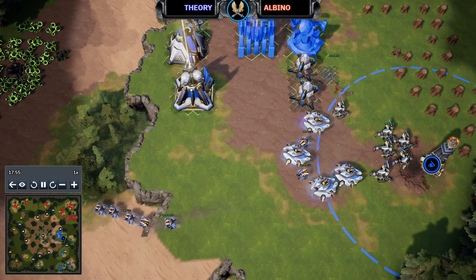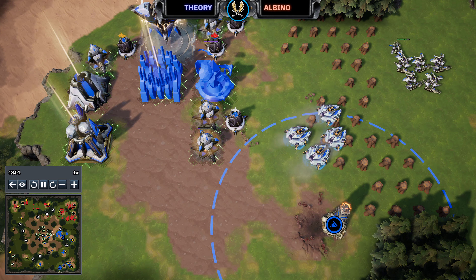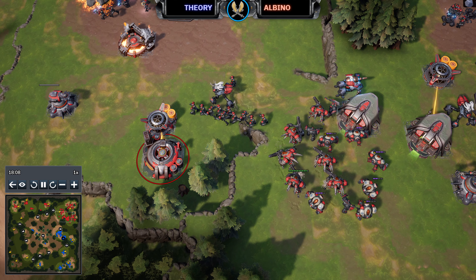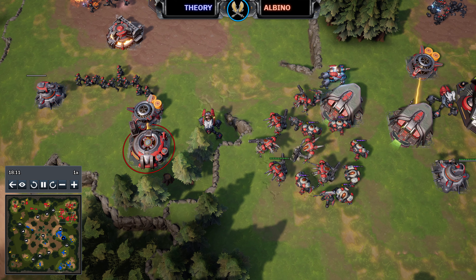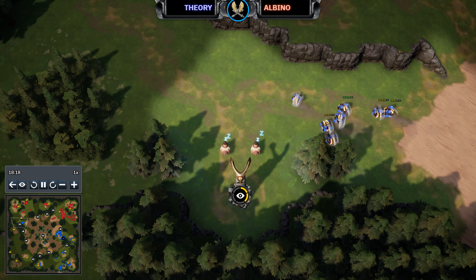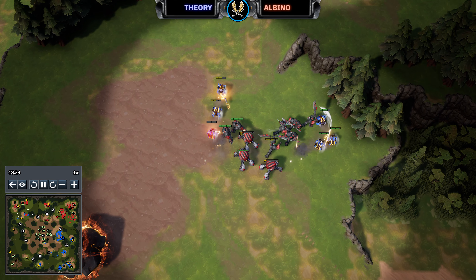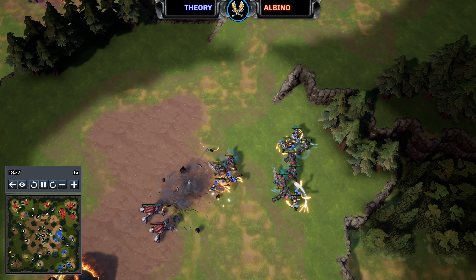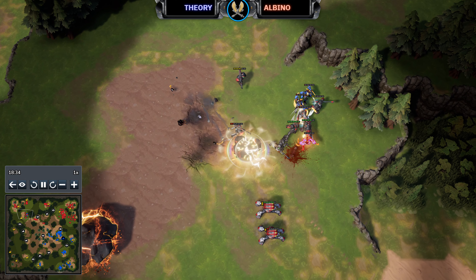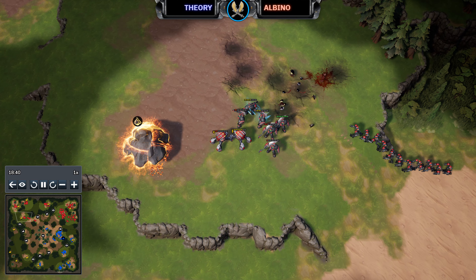Both primary bases are mined out, so both players will need to expand — but that potentially leaves Theory a bit exposed. When he moves out it'll be tricky getting the army across the map given how slow the Sabres are. Albino is probably happy with the damage he's done and is hunkering down. The Kree attempt damage on the west side but Albino has Hedgehogs waiting — he was fooled once but not twice. He's prepared and takes down the Kree quickly with Lancers. The Lancer body-blocks to protect a weak Hedgehog from a Kree explosion — I don't know if that was intentional but if it was, that was epic.